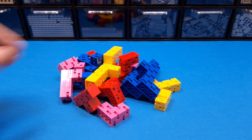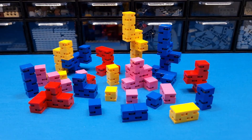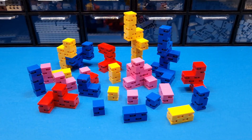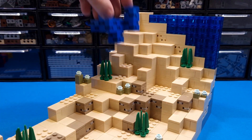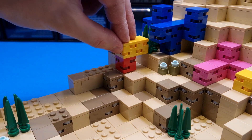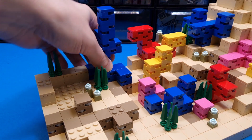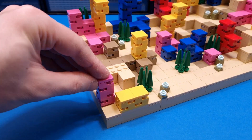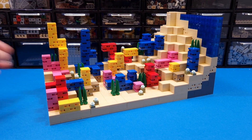Time for the most interesting stage of construction — the corals. See how many there are; it took me several hours to build them, there are a lot of small elements here. They look a bit like Tetris blocks, right? Let's put the corals on the ground. It looks great, I already like it a lot. It will be even better when the plants and details arrive.